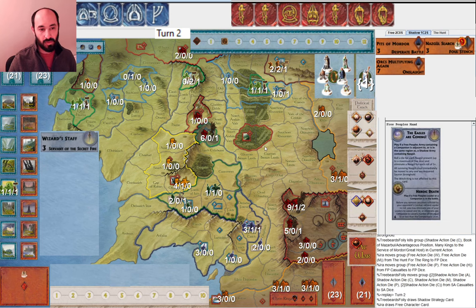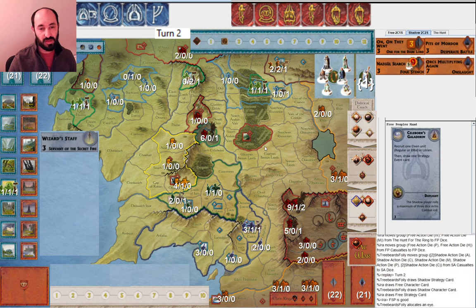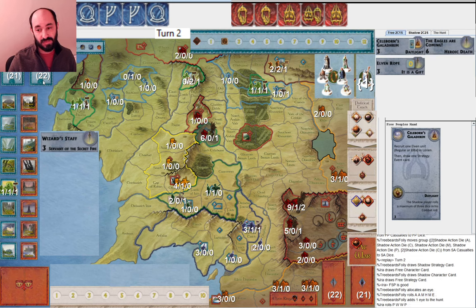My opponent did not take Lorien, but they did whittle it down, and next round they should be able to get a turn two Witch King. I top-deck Celeborn's Galadrym — that is just ridiculously lucky. There was literally a one out of 23 chance of drawing that card right there. Pure luck — heart of the cards. Sometimes you get lucky and that's how it goes.